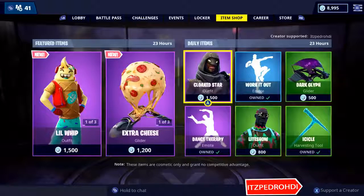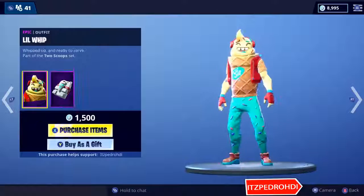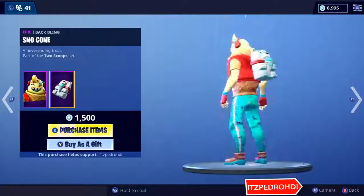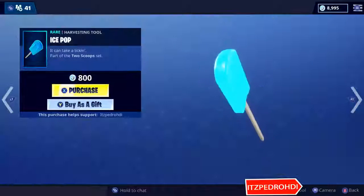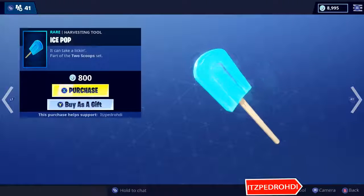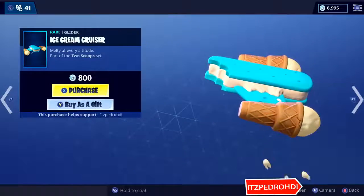And yes, Little Whip is still here. Like I told you guys, of course the skin — they're a pretty nice skin, but I just feel like it's not the kind of skin I like to rock. And then Ice Pop, the Ice Cream Crusher glider, is still there.